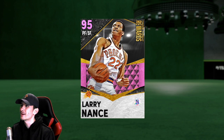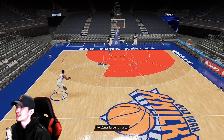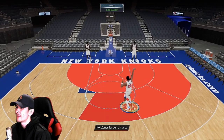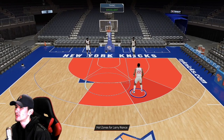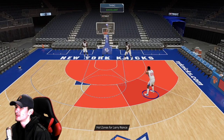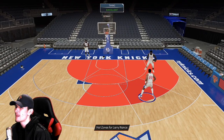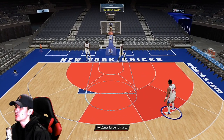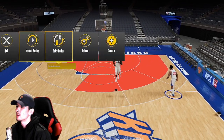Looking like a pretty good free card. Let's stick him in the lineup and go to shoot-around real quick. Here's a quick look at his hot zones — no three-point hot zones, but a lot of mid-range hot zones. His shot is pretty smooth and pretty easy to time. He has an 84 mid-range and 74 three. The way his jump shot is, you don't release it at the top of his jump — you release it on the way down. Still pretty easy to time. If you give him a good shoe and a good coach, you could move it back to three and maybe knock down some three-pointers.